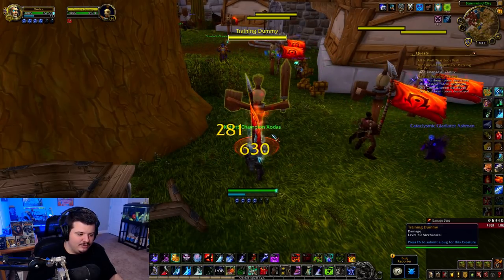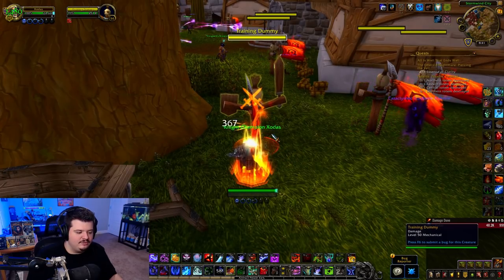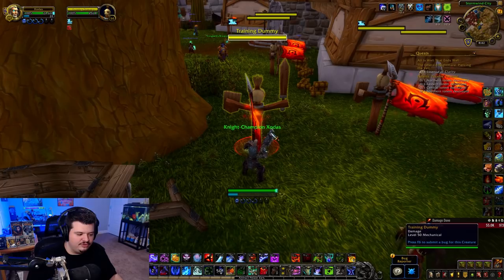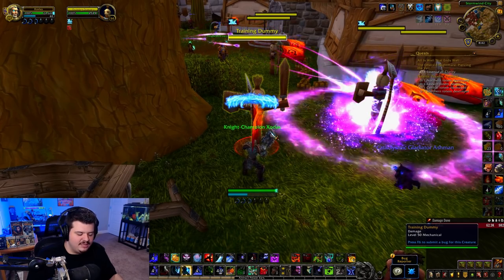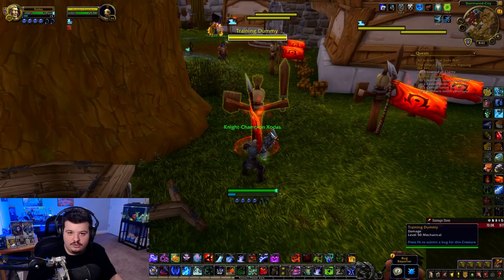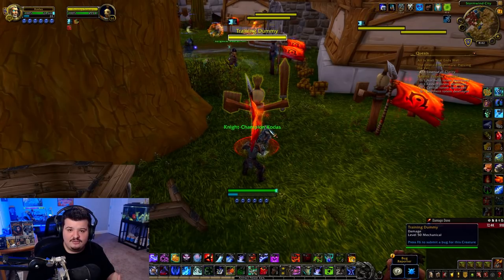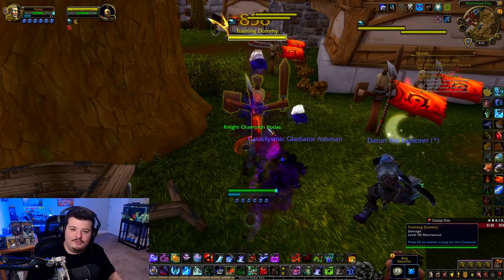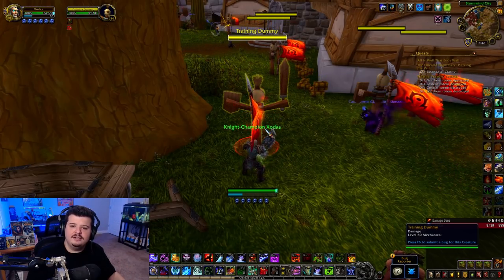The other play style is Dumping — you use all your runes on Obliterates and then dump all your Frost Strikes. This results in large dead zones eventually; the longer you dump, the bigger and more frequent those dead zones become. What I recommend is using a dumping play style when you're bursting, and sticking to a consistent weaving play style between cooldowns. This way you have resources for Chains of Ice, Remorseless Winter, Death Strikes, and anything else you need.